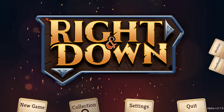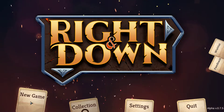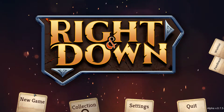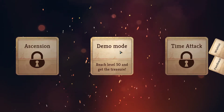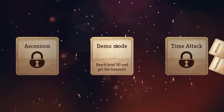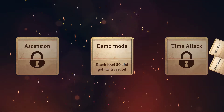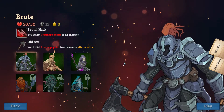Hi, it's Chef, and we're going to play a game called Right and Down today. Surprisingly, I haven't seen a lot of people playing this, and I wanted to show it off because it is really, really good. I enjoy it. Now, there's a free demo, which is what I have, and the only thing is you reach level 50 and get a treasure. I've done that and nothing really happens, but there's a lot going on in this game.